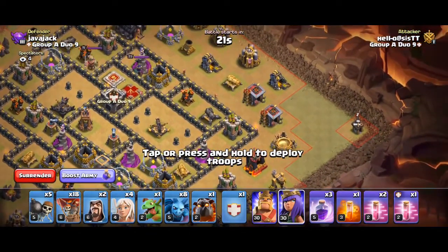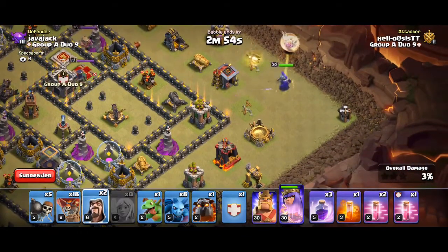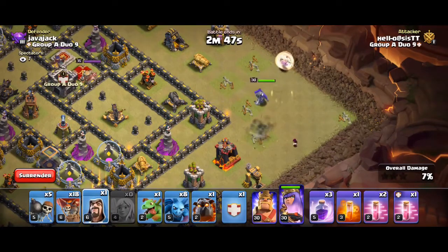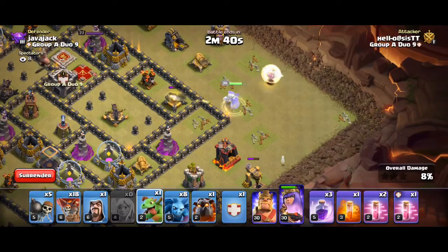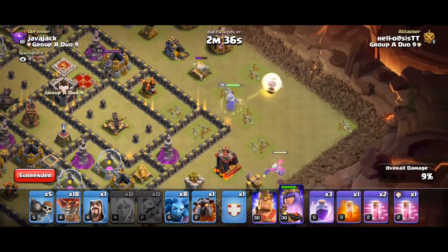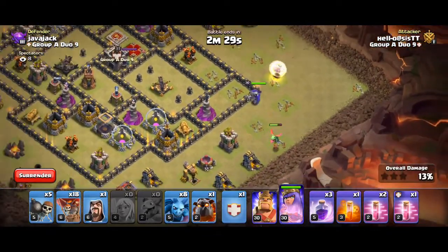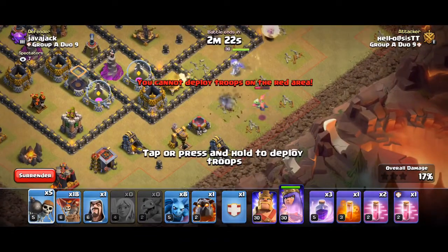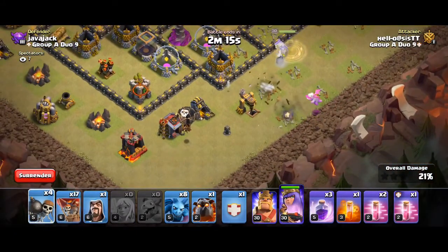Not a max base but it is an interesting base design. Start by dropping my queen at 3. Hopefully she's gonna walk up, but if not, it's not the end of the world. Place my baby drag for a fun one. My queen is going down so we're gonna try to break her in at around 4. Next wallbreaker.